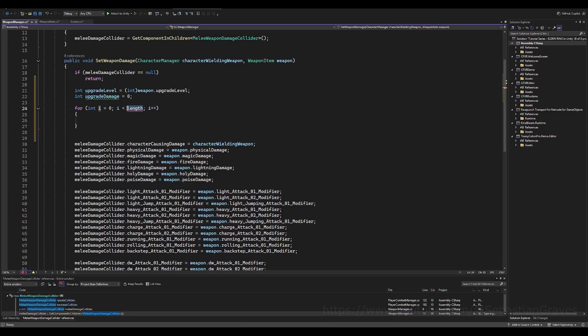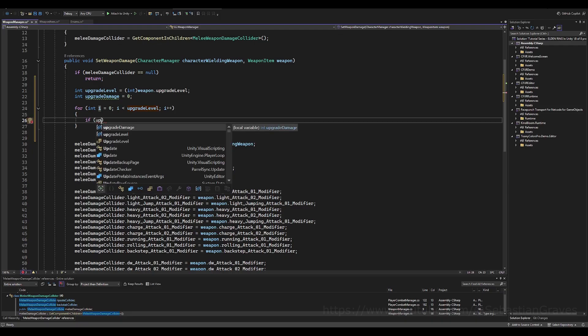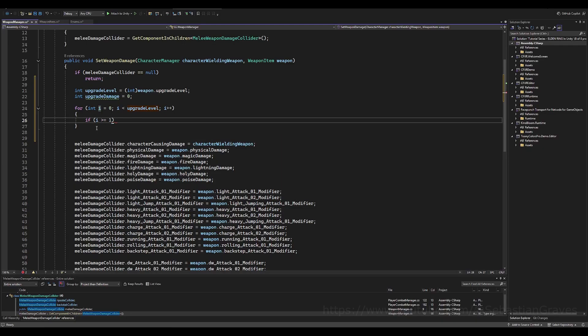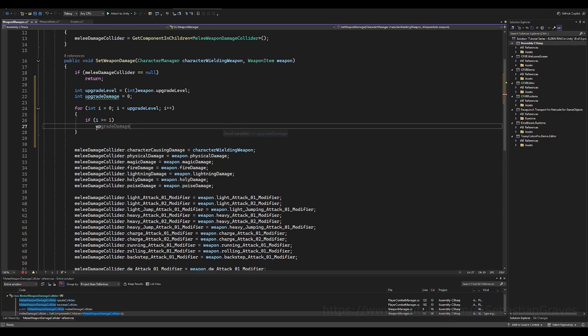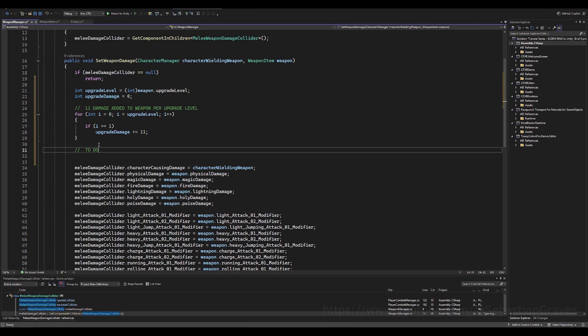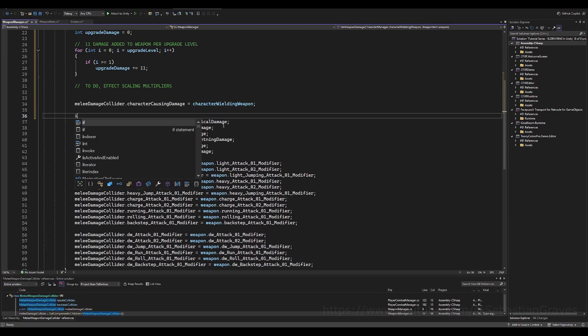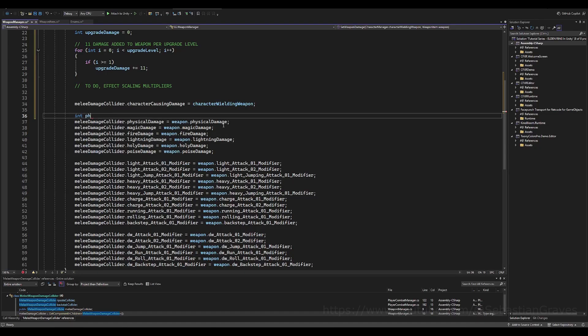Inside the for loop, say if i is greater than or equal to one — because we don't want any bonus damage at upgrade level zero — then upgrade damage plus-equals 11. So at level six, for example, you have 66 damage added. This is also where you'd calculate scaling factors for extra damage, but we don't have scaling yet — I'll cover that in another video. Scaling is when you get bonus damage from an attribute the weapon scales with.